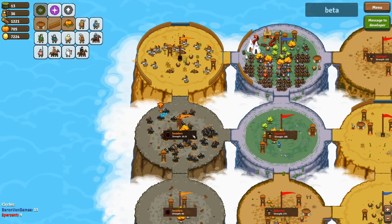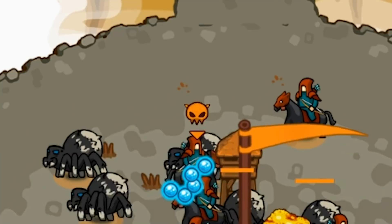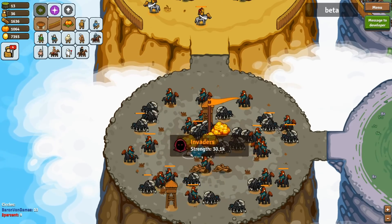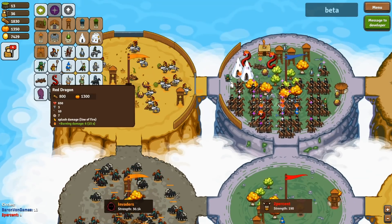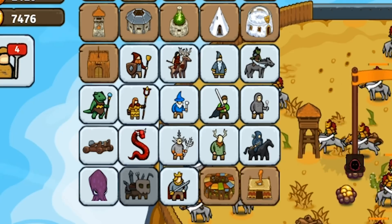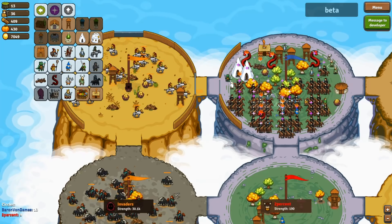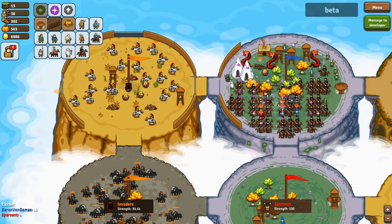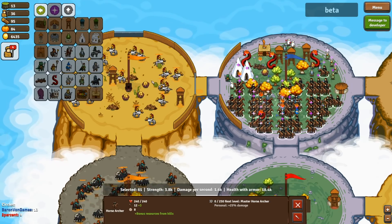Do the invaders counter-attack and destroy everything? They've got spiders and all kinds of nasty stuff. The best place to attack is here — the invader force is now combined again. One of these guys has five lives — it's like a mother spider you have to kill five different times! I now have three dragons. Let's get some health generation in this circle and some healers to keep all our units alive.